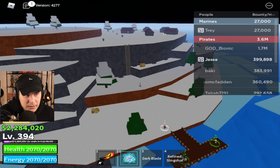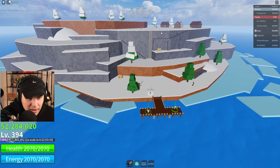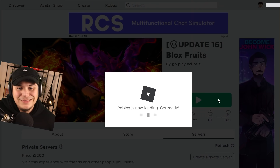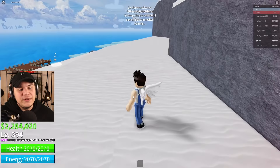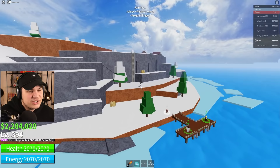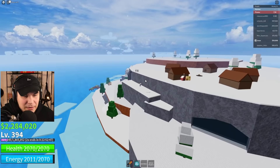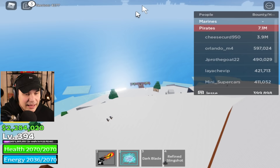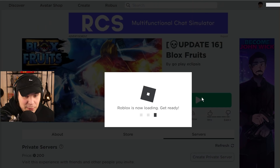We're gonna keep doing this for as long as it takes to get a fruit. I've seen fruits spawn about every 20 times or so. I just noticed I got the same exact server I was in a second ago — when that happens, all you need to do is refresh the page and nine out of ten times it should fix the issue. I've watched other YouTubers' suggestions on farming fruits and almost all of them recommend going around the entire map searching, which takes a very long time. It's much quicker to just close the game and rejoin.